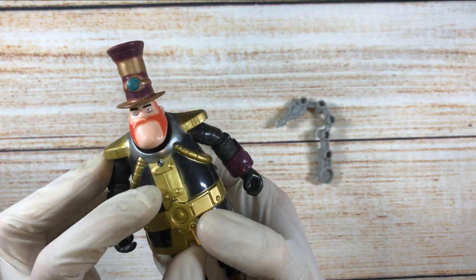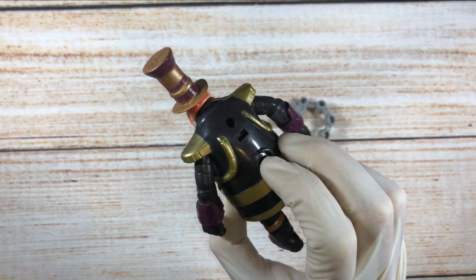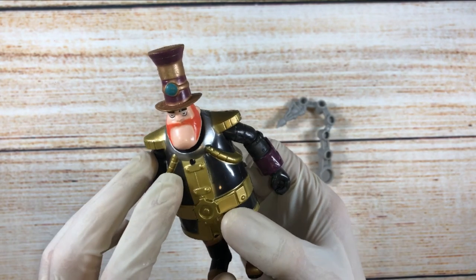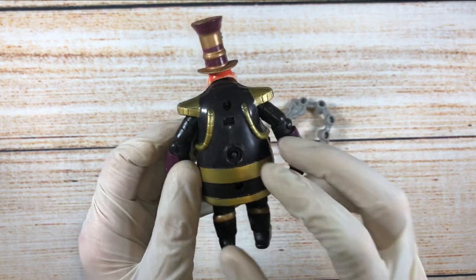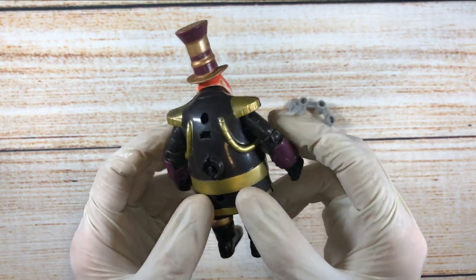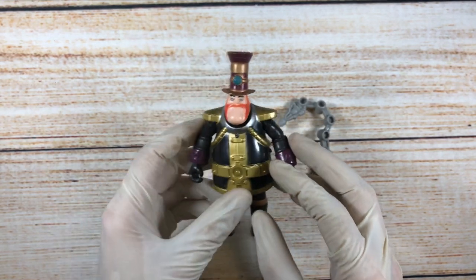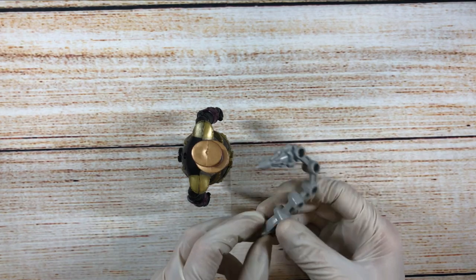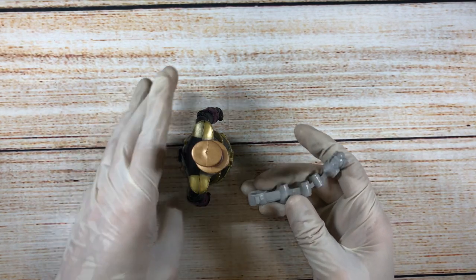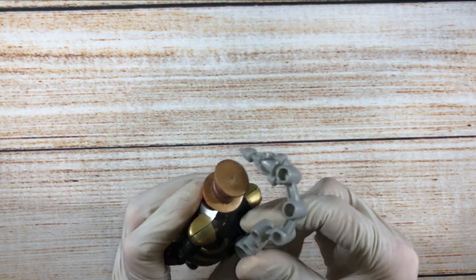He's got a little light over here, almost like an Iron Man, which all of them have actually — all of the figures have a light here, besides the small ones. Grey Matter and Ben have no light in their chest. You can probably attach it right over here.